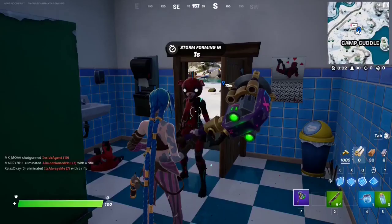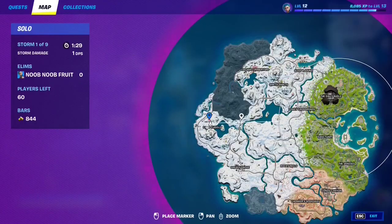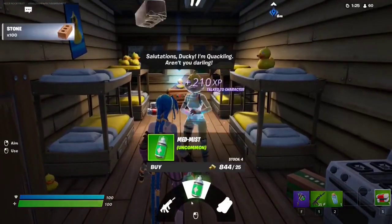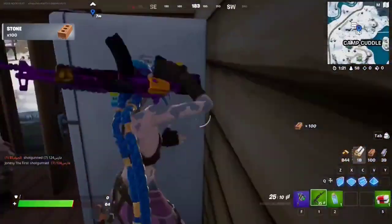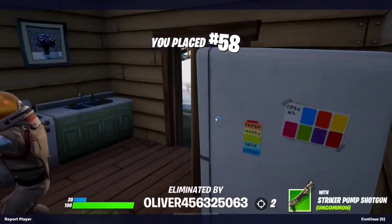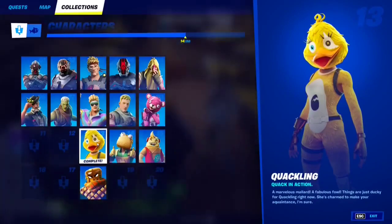If you want to talk to Quackling, make your way to this spot on the map at Camp Cuddle. You can talk to them and get the MK7 Assault Rifle. Let's see if he's been added — nice, Quackling has been added, beautiful.